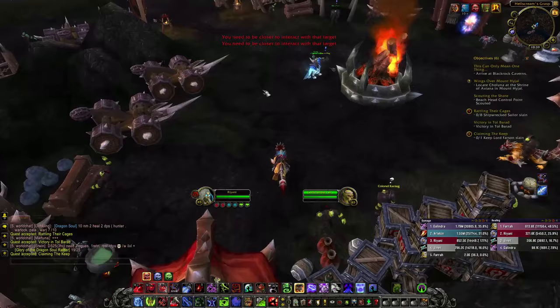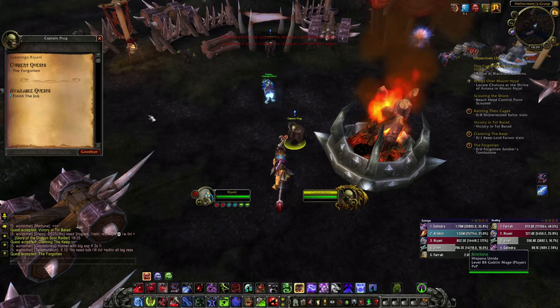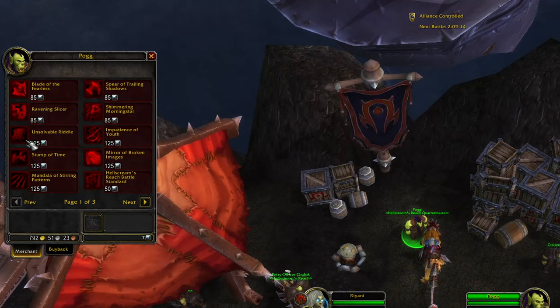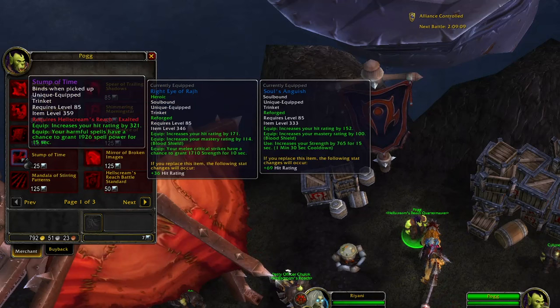At this point, we'll want to make sure to head over to Tol Barad to clear out the daily quests for the day. Almost everyone will have their pre-raid best-in-slot trinkets from this reputation, and thus doing the dailies should be a priority so that you have the trinket in time for the raid release.